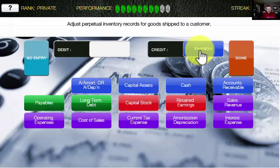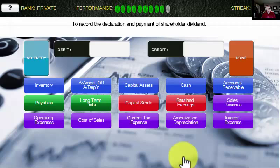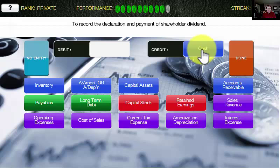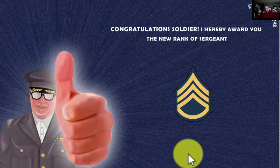Last question of this level: to record the declaration and payment of a shareholder dividend. We declared and paid, so cash is once again leaving the business. Where do we put the dividend? Dividends get paid out of retained earnings — and so that should be our debit. And lo and behold it is. Excellent! We did it — we're now up to the rank of sergeant. Let's carry on to the next level.